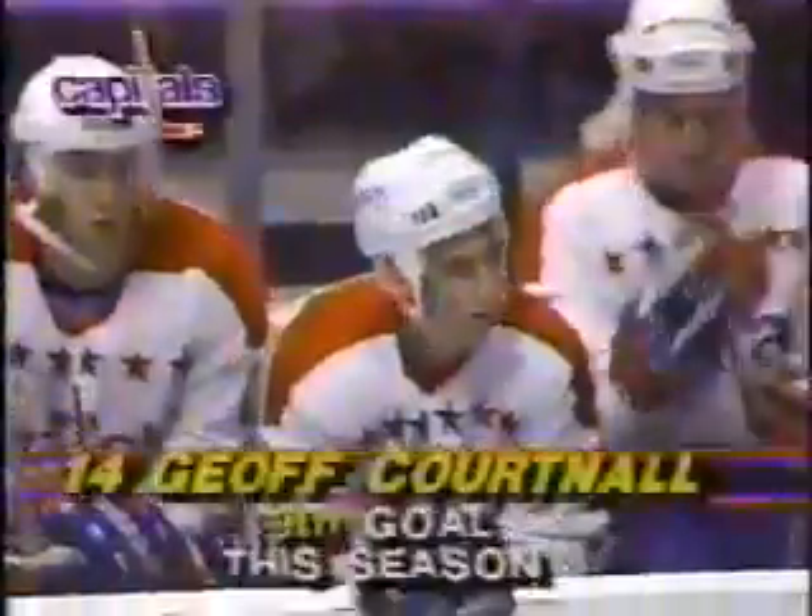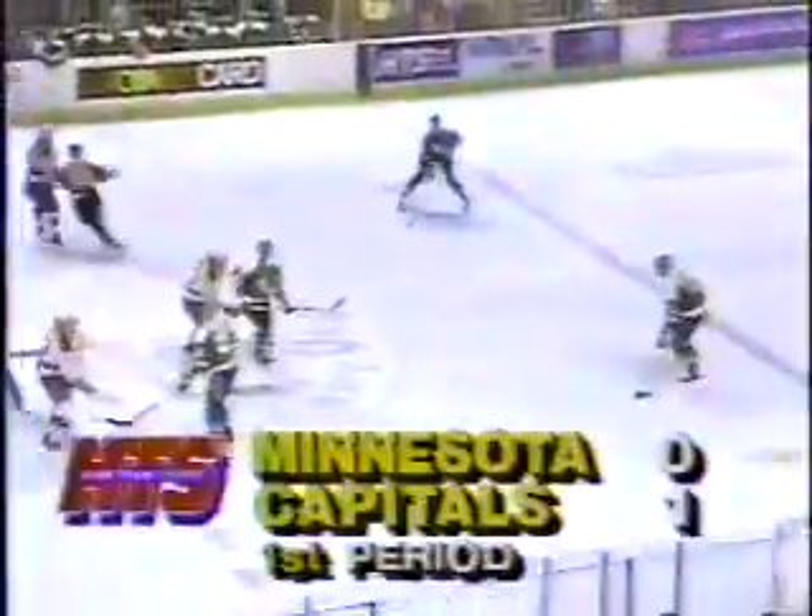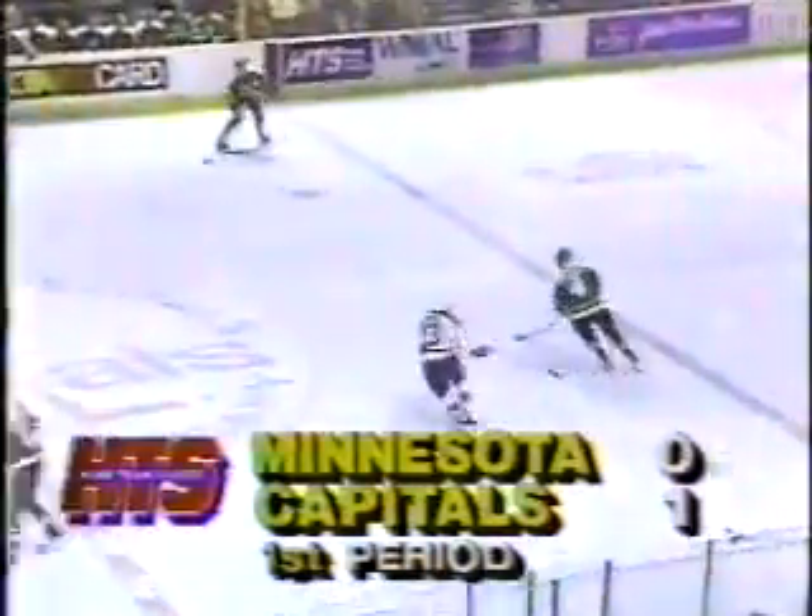The Capitals strike on the power play with Kortnall getting the goal, and it's so important for this Washington team to play with the lead. Time of the goal: 9:26. Kortnall on the power play — his ninth goal overall of the season. Larry Murphy gets the assist.